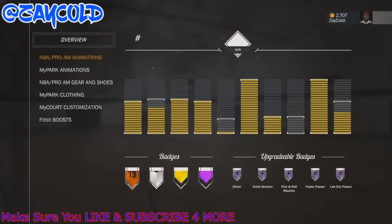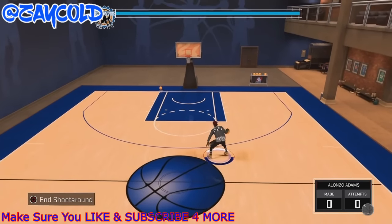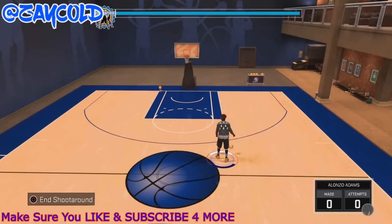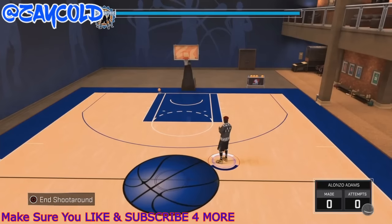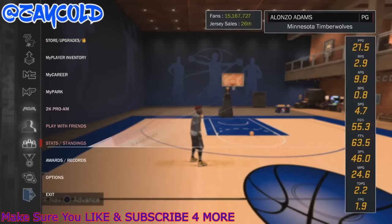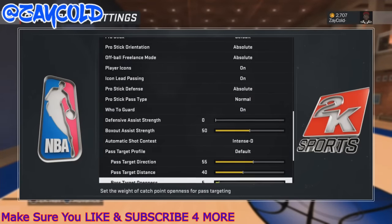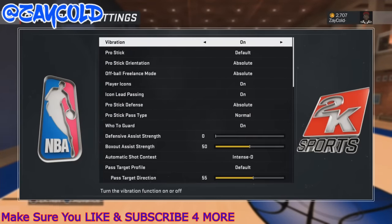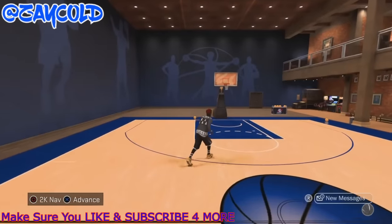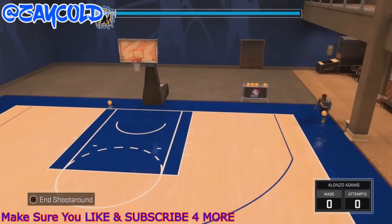Now let me get into the dribble tutorial. I'm gonna start it light — this is stuff you should know if you've had the game a while, but if you just got it or you're trying to be a dribble god, this is the video. First, before anything, go to options, controller settings, and make sure your dribbling is set to absolute. You always want that as a playmaker or whatever position you are because your dribble moves are just better.